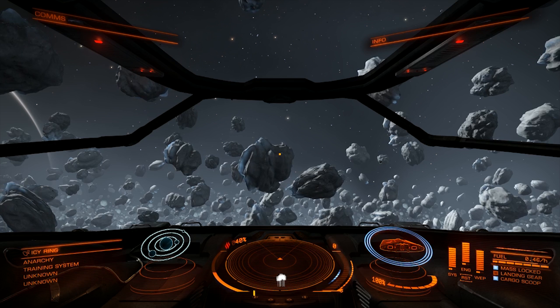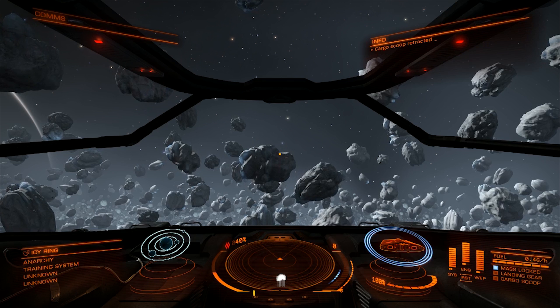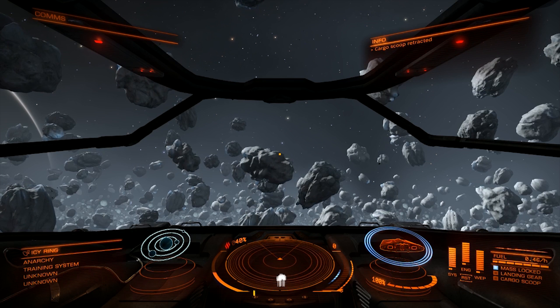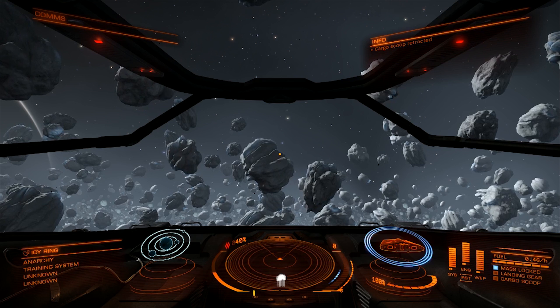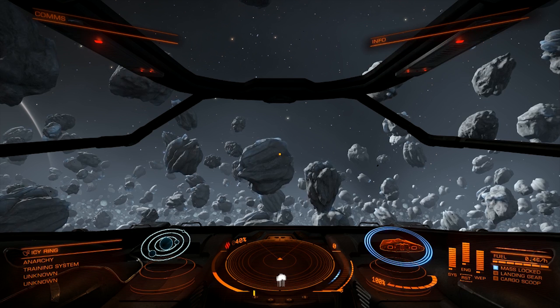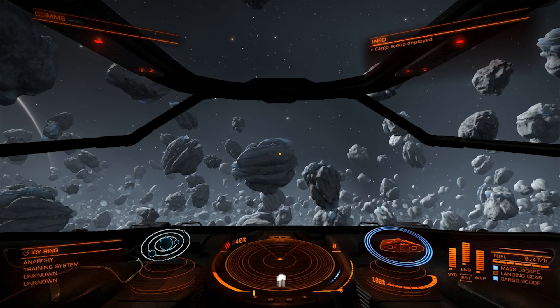Let's go ahead and actually retract the cargo scoop. Retract cargo scoop. [Sara: Retract cargo scoop.] The variables are now set back to zero, and we can now say Sara reactivate the cargo scoop and she can do it again. Sara? [Sara: Need something, sir?] Deploy cargo scoop. [Sara: Deploy cargo scoop.] And cargo scoop deployed.